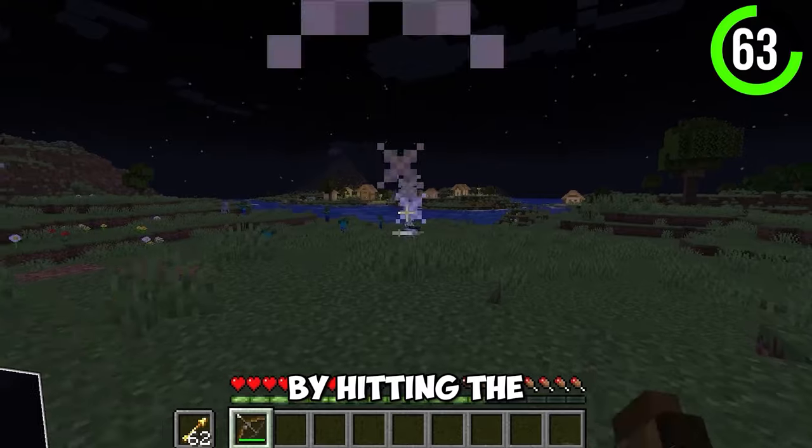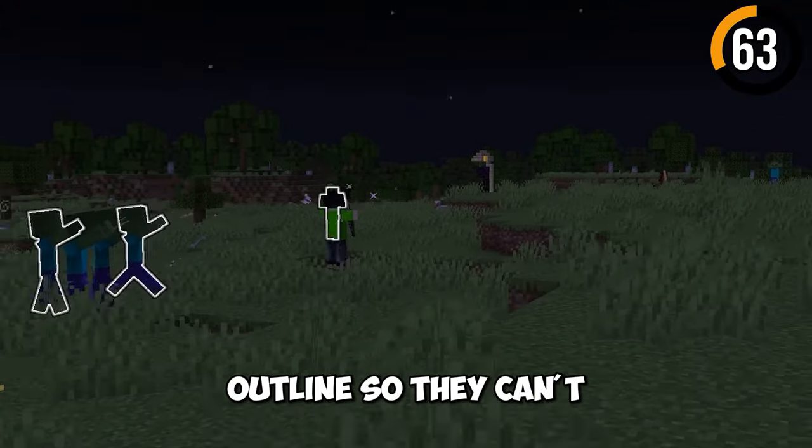This is a secret spectral arrow. By hitting a mob with it, it creates an outline around them so they can't escape from you.